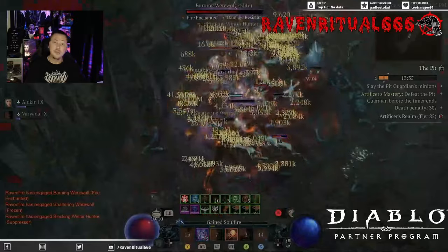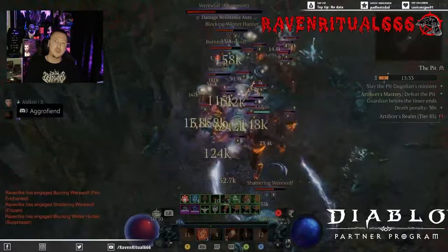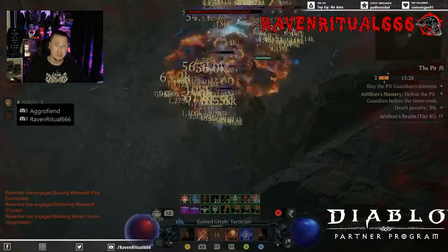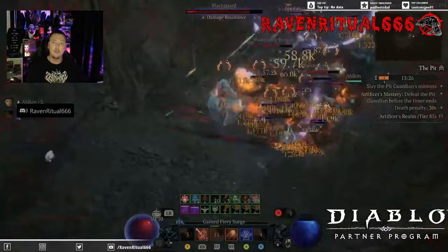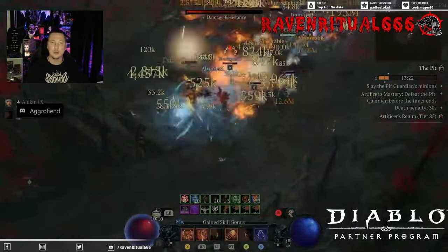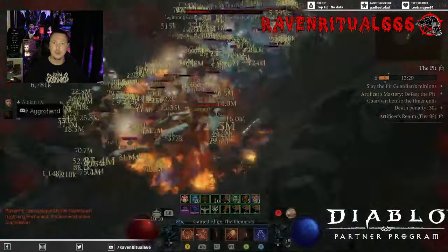We do use Tyrials. You can set this version up with a Raiment if you want a little extra damage — it's almost better on single target bosses. However, you might die occasionally with the Raiment setup compared to Tyrials, so I just prefer Tyrials when I'm farming all content.